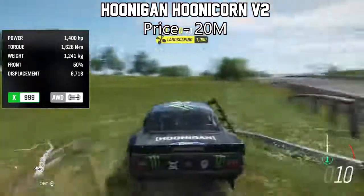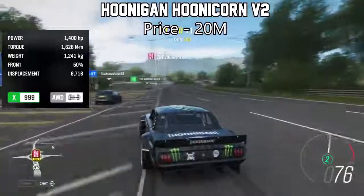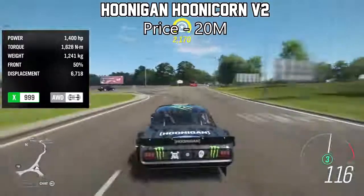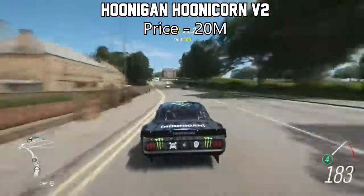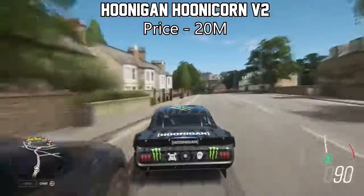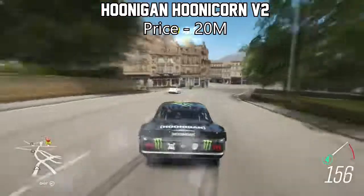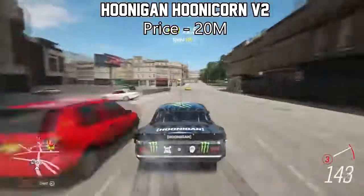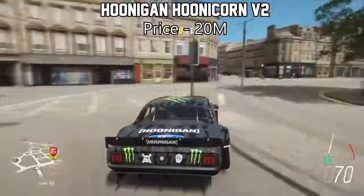The next one is probably one of the most popular ones on this list — it's the Hoonigan Hoonicorn V1 or V2. They're both the same. These things top at 1,400 horsepower already, and the acceleration is also mental, especially with all-wheel drive. But because of the rarity of these, since they're no longer available in the Forzathon shop, you'll be very lucky to find one under 20 million credits. They're up for 20 million credits on the auction house right now, so good luck finding one. They're incredibly expensive but incredibly fast.